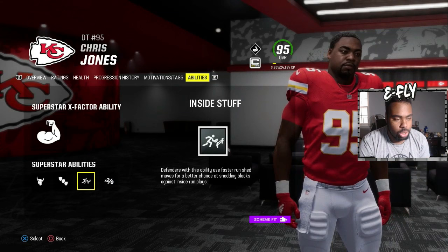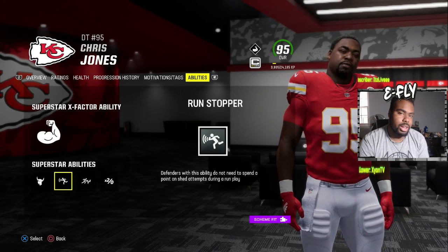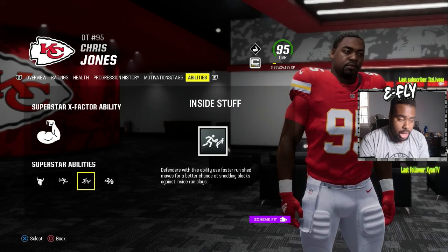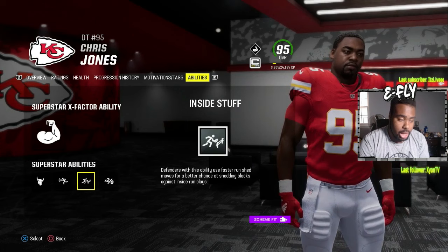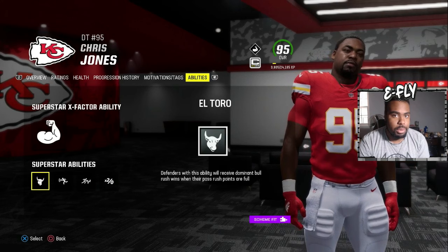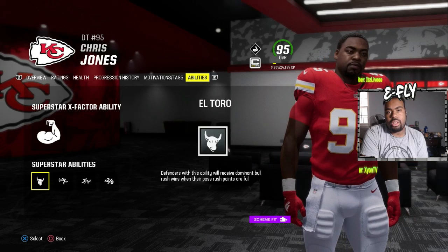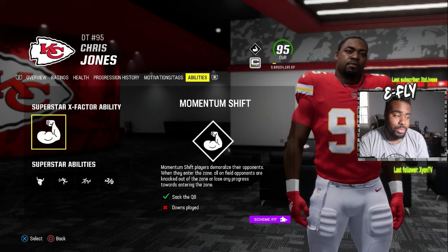Run Stopper is one thing I'll replace Defensive Rally with if you have it on a different person. Run Stopper and Inside Stuff together are very good — they don't spend a point on a shed attempt and have a better chance of shedding against inside run plays. So No Outsiders, Run Stopper, Inside Stuff, Double or Nothing is a great combination for somebody strictly focused on stopping the run.